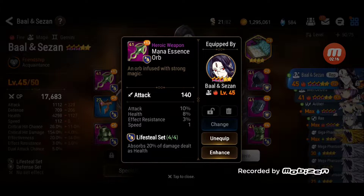Percentage is usually much better than flat stats like attack plus 10. Because in the long run, as you level up your heroes, they get much higher strength or higher attack. So the more percentage you have, the higher the attack is. For this one, attack is 140, so times plus 10% — that's plus 14.